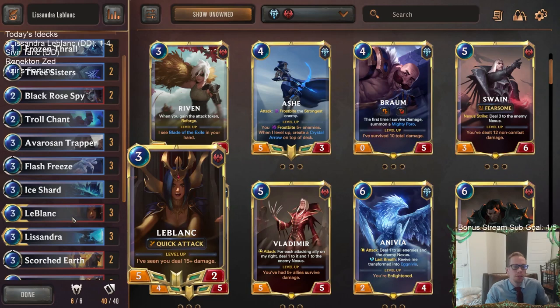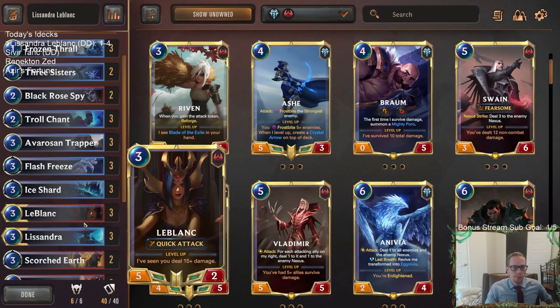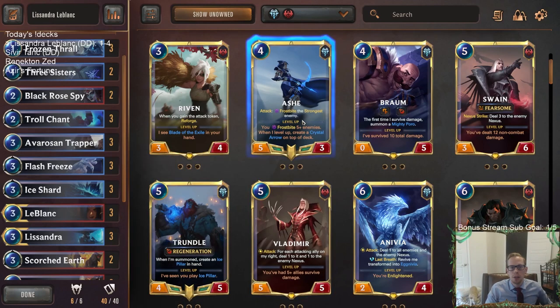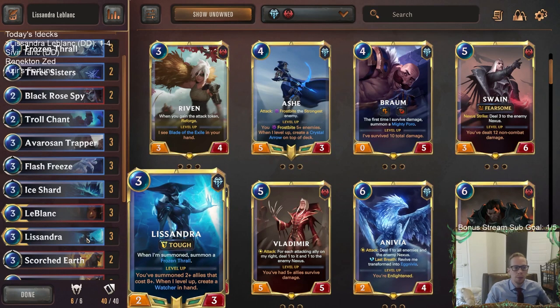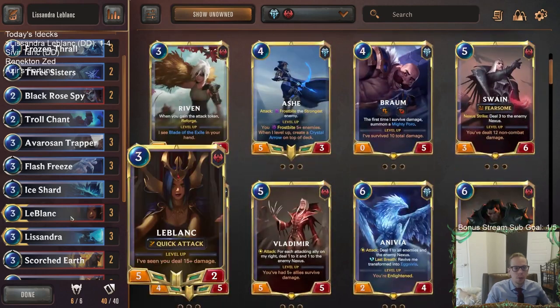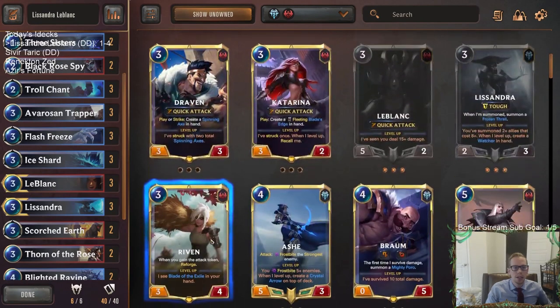If you have both LeBlanc and Lissandra in hand, you have to play one on turn four — and both are much weaker on turn four. That's why pairing LeBlanc with Ashe or Darius, or pairing Lissandra with Trundle or Swain, or LeBlanc with Sejuani — those other champions can probably complement them better, because you can play the three-mana champion earlier and the more powerful champion later.